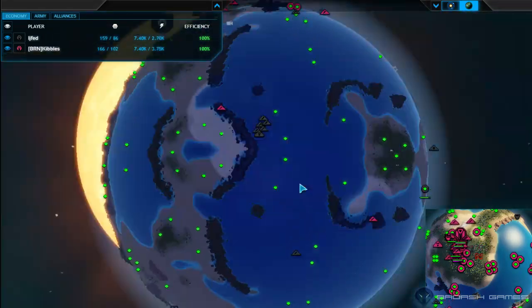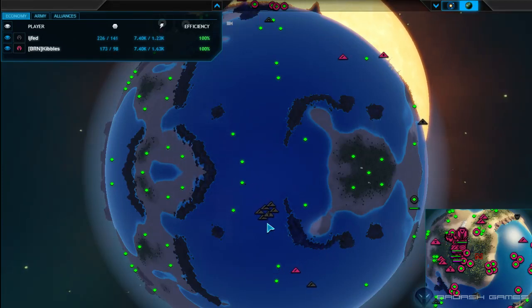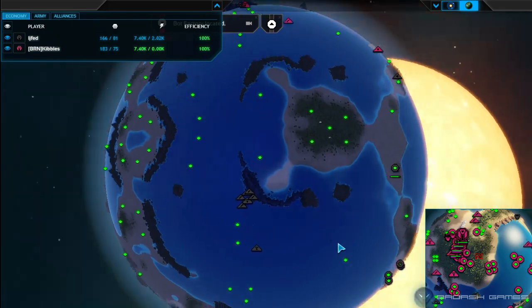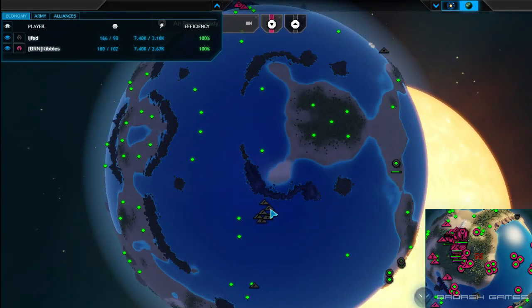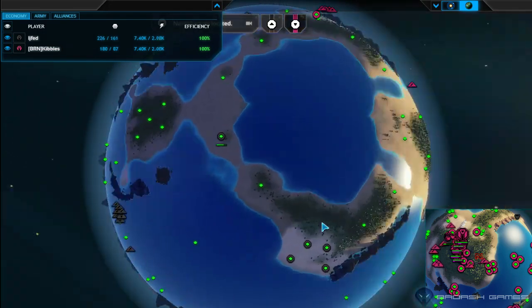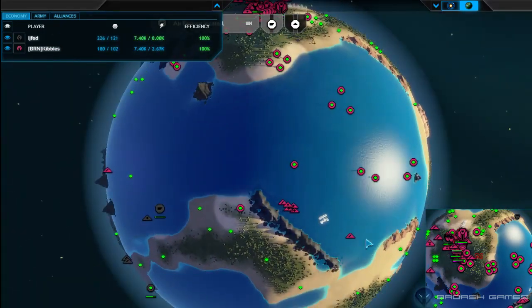Kibbles almost sees the air fabbers in the back of the map, but not quite. Those scouts are getting taken out — Kibbles needs to focus his air group more to take on Life It. Life It is taking out a handful of random air that's floating around, but nothing too significant. Still hasn't found all those fabbers.